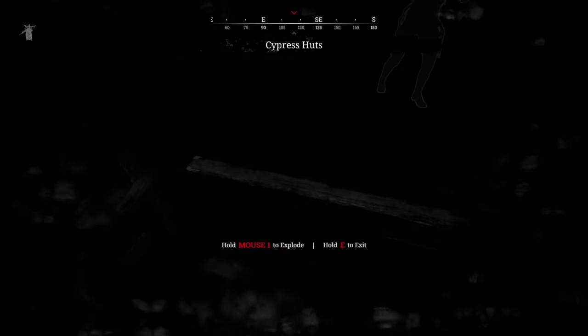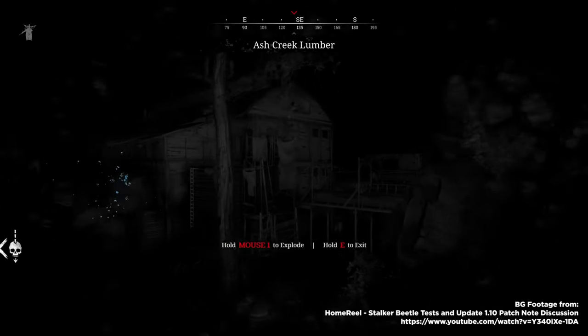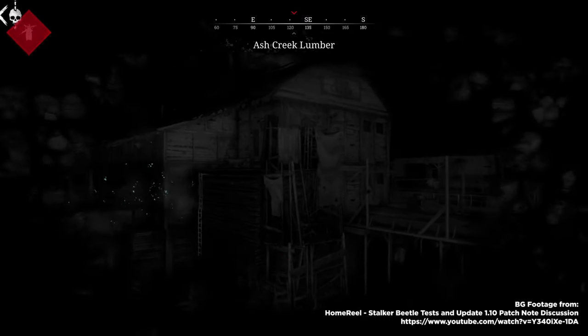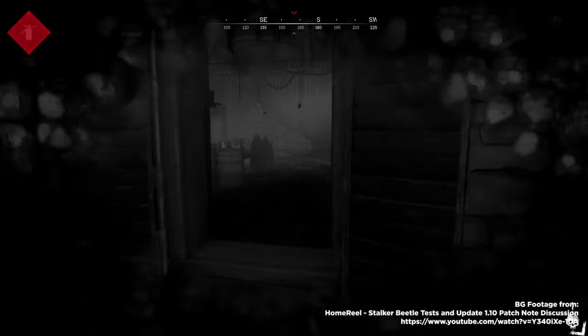Barricaded doors and window shutters will be opened if the explosion is on the correct side. Stalker beetles will also trigger all warning effects as a hunter would, including red clue warnings, boss whisper warnings, extraction warnings, and blocking extraction progress.